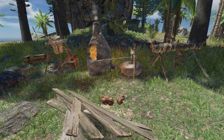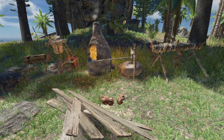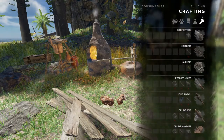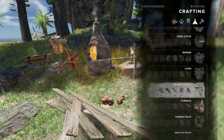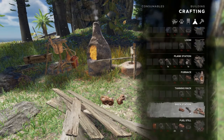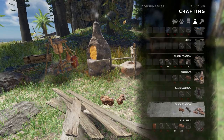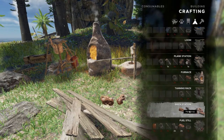Hey everybody, Keith Kay here with another Stranded Deep tutorial. Today we are going to be looking at the last of our crafting stations — the brick station. You need three clay and three plank scraps to build it.